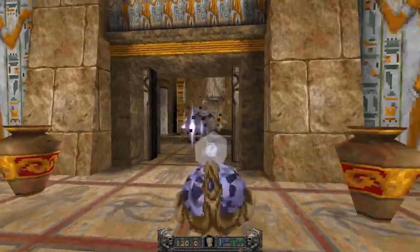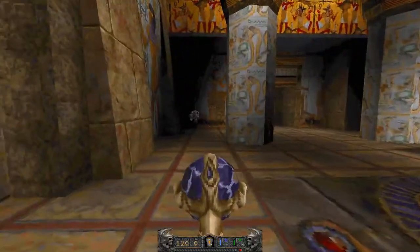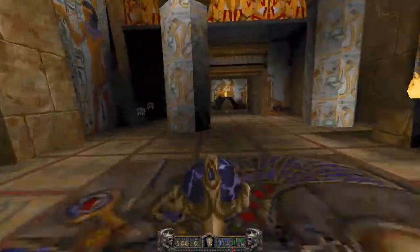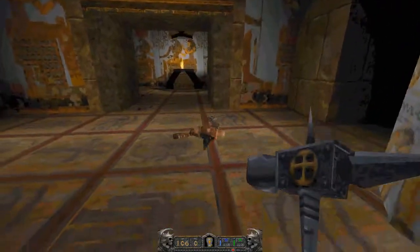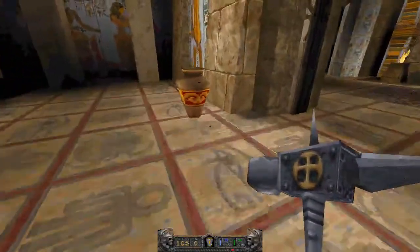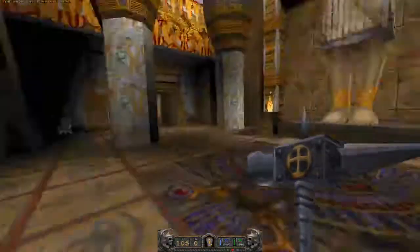How did I wake up that Anubis dude? These guys have a homing attack now — it's pretty annoying. He bit my ankle. You can smash it by jumping on it — it works with pretty much everything in this game that's destructible.